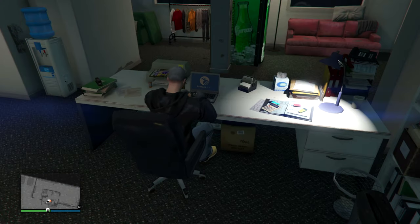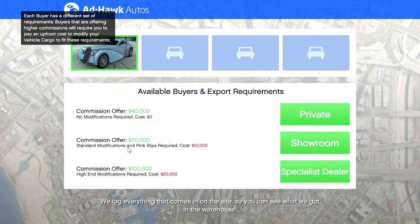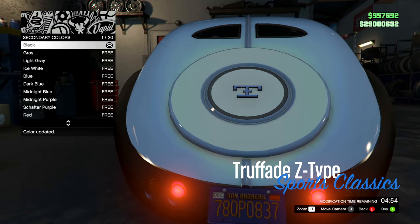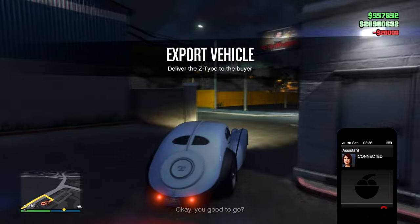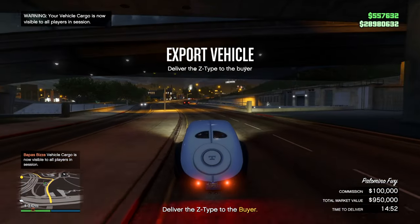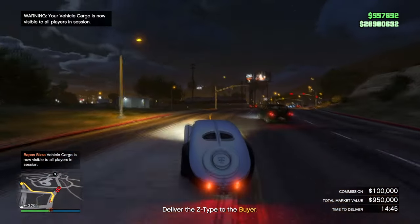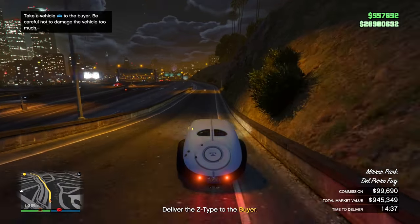At number four is the Vehicle Cargo warehouse, where you source a vehicle for free. If you sell top range vehicles, you'll make a profit of $80,000, which doesn't sound like a lot, but you can do about two per hour and they're really easy. The sell missions can be very frustrating though — the Sultans with aimbot and NPCs driving in front of you. Those memes are true. But it's quick, and at $80,000 to $160,000 per hour completely solo, that's why it's number four on my list.